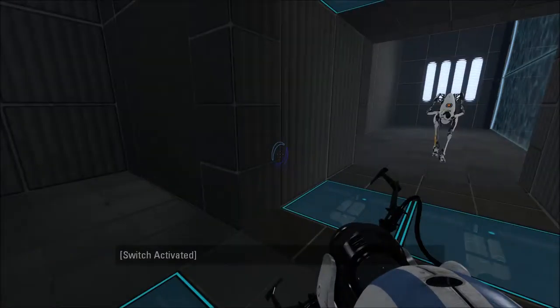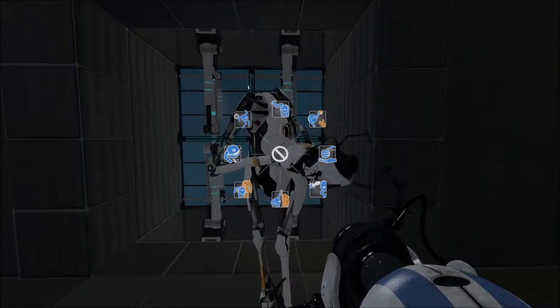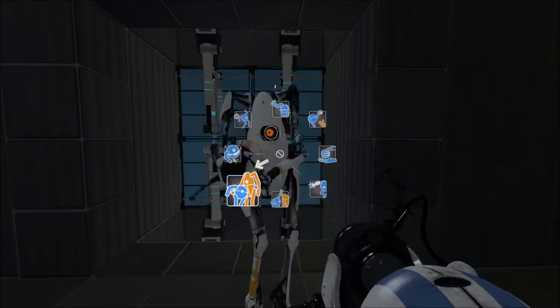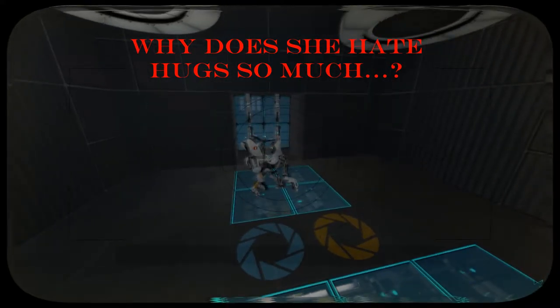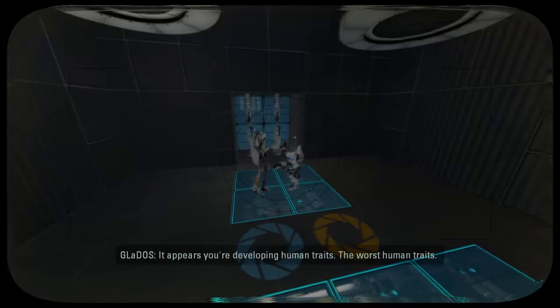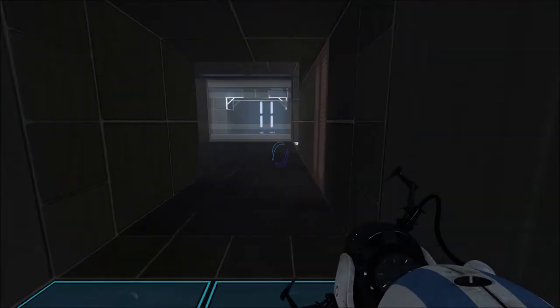Lisa, we need to stop and have a hug. We need a hug moment. Ah! Oh! Nope. Oh! It appears you're developing human traits. The worst human traits. Yeah, take that Gladys. Yeah, she doesn't like that.